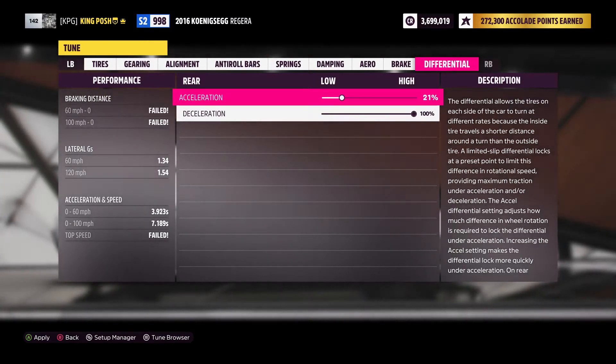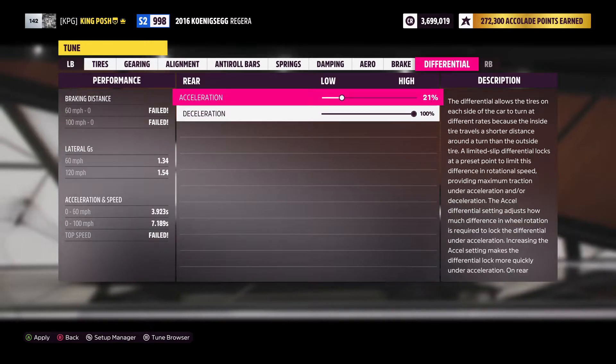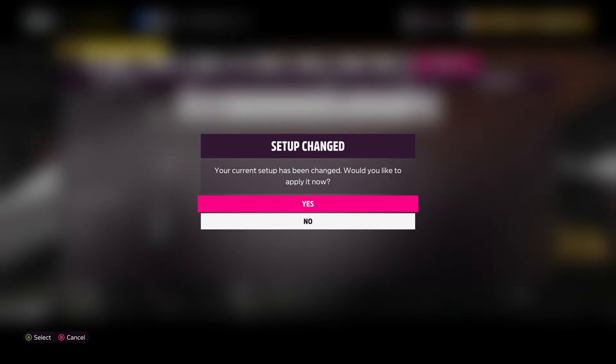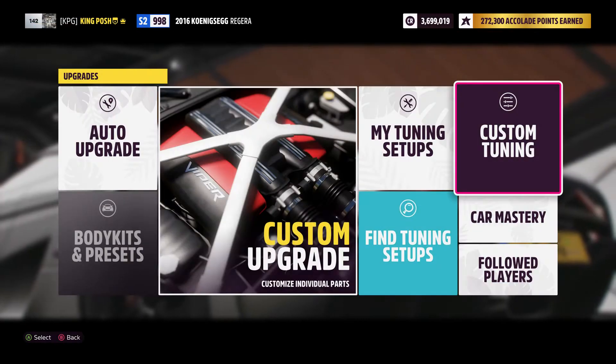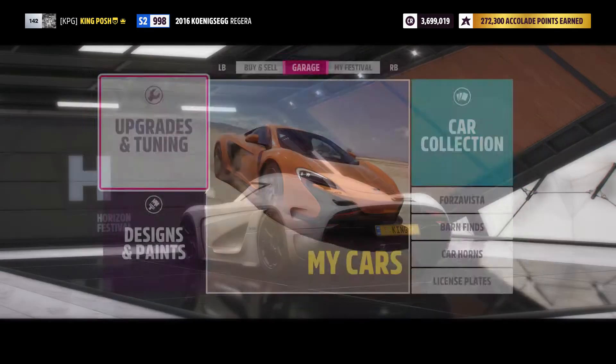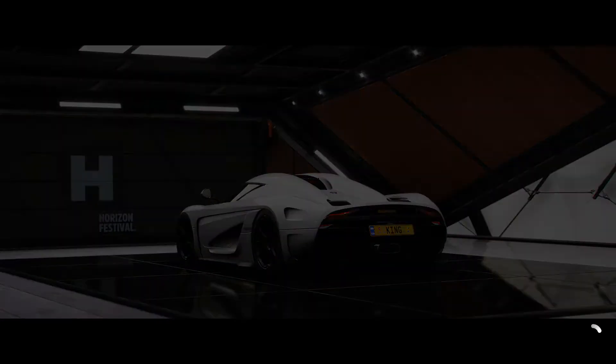For downforce, we don't want any, so it's taken all the way down. Speed sensitivity braking is normal at 50 and 100. The differential is 21% acceleration and 100% deceleration. I haven't converted the spring values to metric yet on Horizon 5 — that's something to figure out eventually.